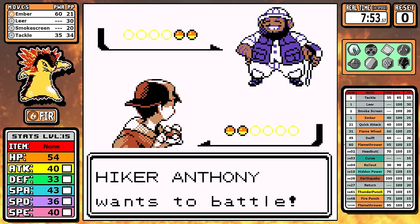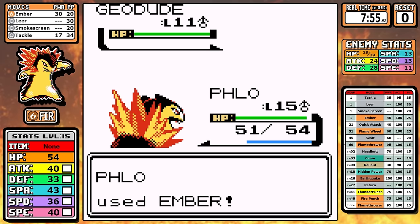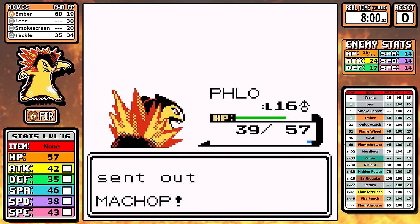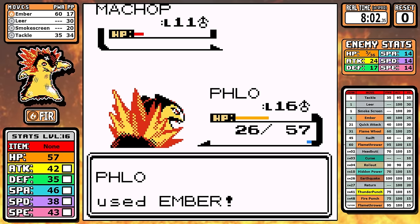Let's talk about Hiker Anthony, one of my favorite trainers. In this run he's really not too bad. I even get hit with a rock move and we kind of just shrug it off easily. I'm not so sure Hiker Anthony would be a good gym leader because we take care of him fairly easy. Normally he's kind of a menace. I always like to mention Hiker Anthony, but let's just move on.